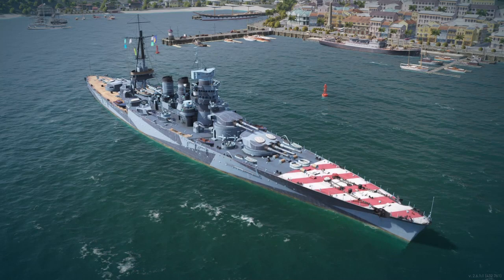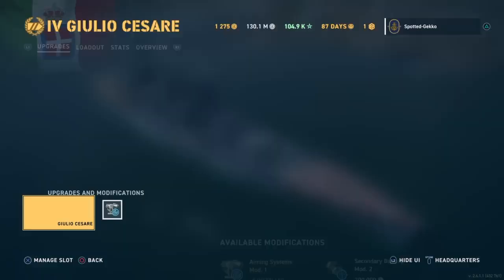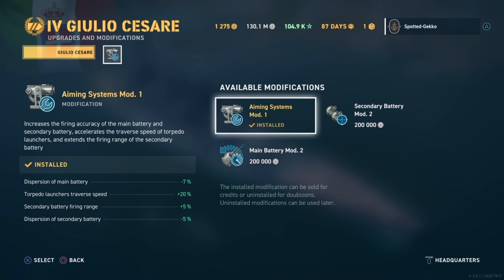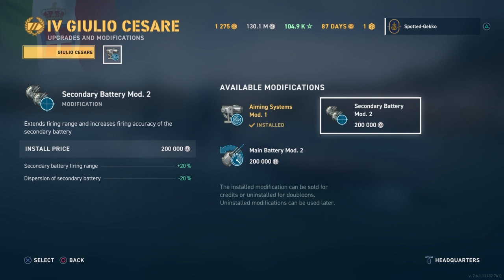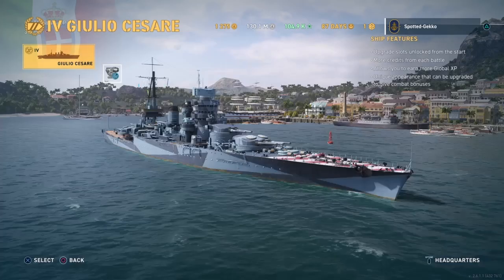First off, let's look at the upgrade slots. You only get one — it's a Tier 4 battleship. For this one you could choose standard aiming, secondary, or main battery. I wanted the aiming systems, so that's what I chose. A lot of people might choose the main battery to get a better traverse speed, but the traverse speed on these guns is already pretty good. Secondary battery is an option if you want a secondary build, but I think the aiming systems is where you want to go.